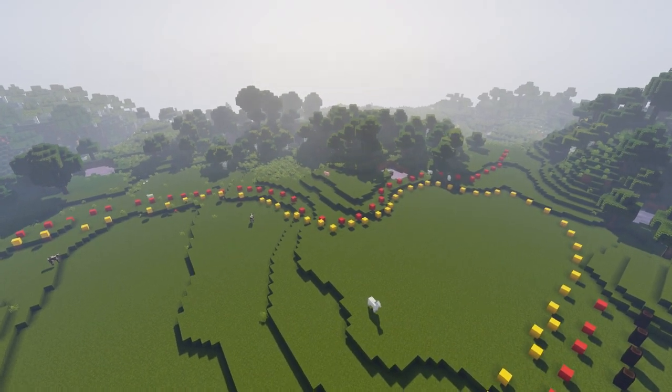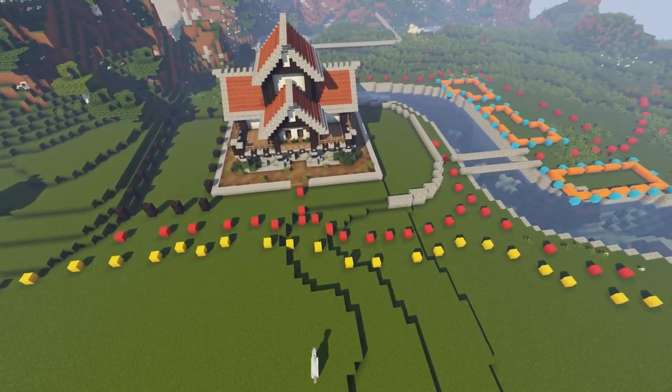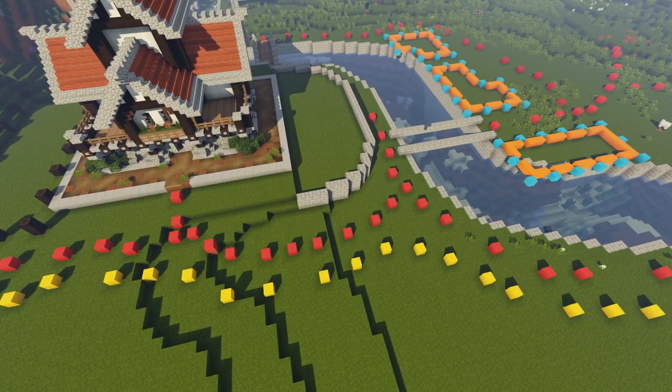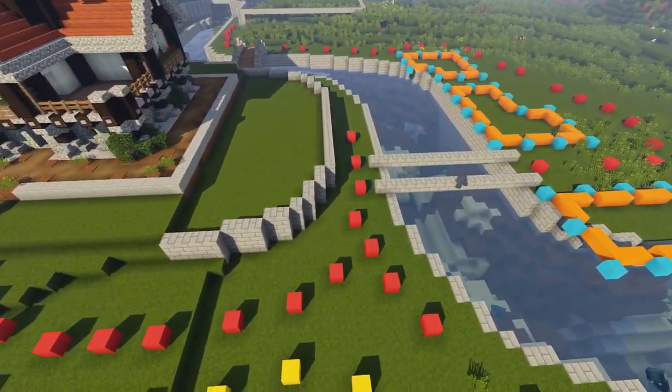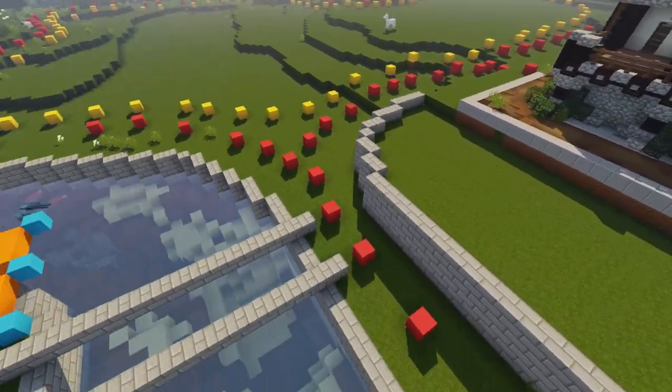The red dots as you can see, running all the way around, are going to be pathways. These pathways are probably going to be made up mostly of grass blocks, coarse dirt, maybe a little bit of podzol — just those rustic blocks to give it a kind of old worn look. So it should look pretty good.